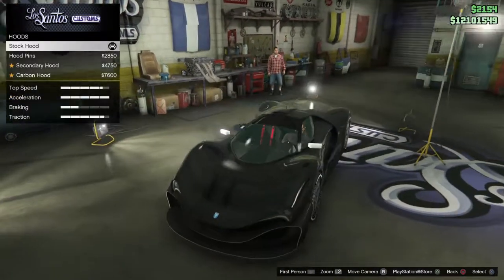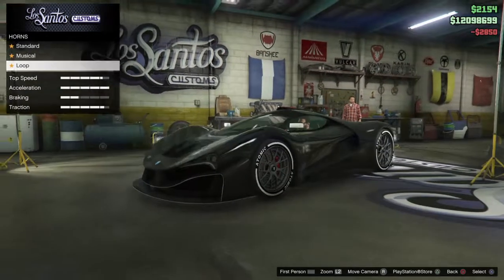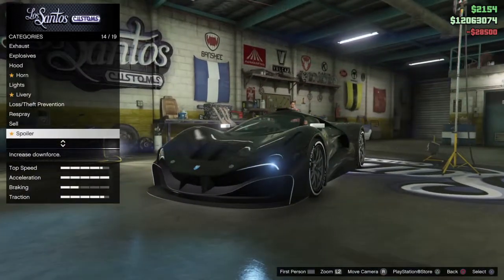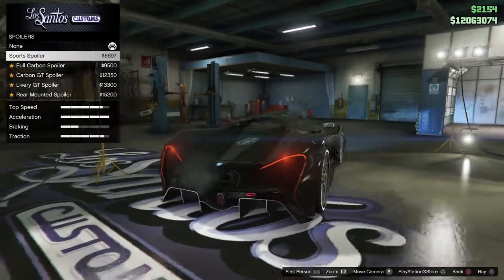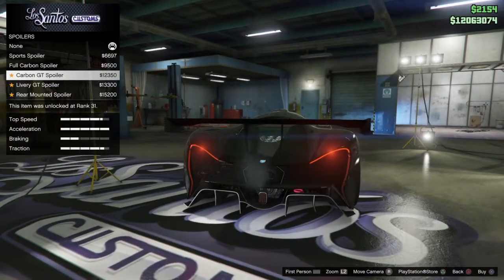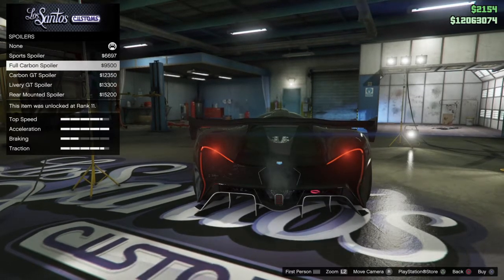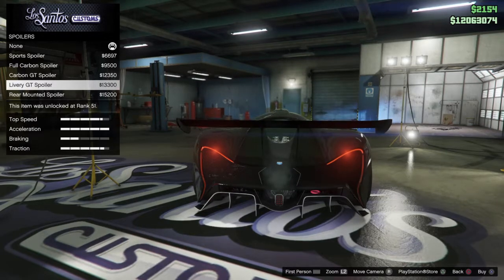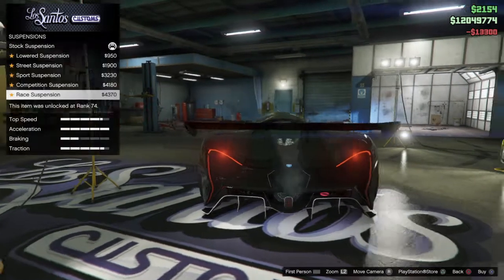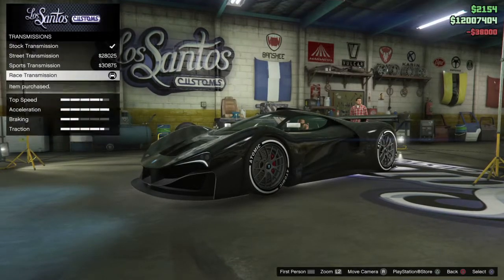I'm gonna put that on though. The hood - put that on, doesn't add much but it's something. Lights, some neons as well. Liveries, we're gonna save that for last. Spoiler - you could put a little spoiler there. Oh I like that! Okay so Rockstar took out the big wings for this one. I kind of like the GT right here, I'll put the GT. We're gonna lower this thing - oh and it goes all the way down to race.